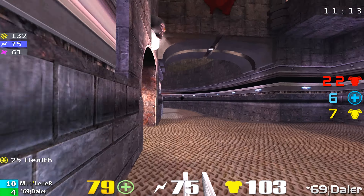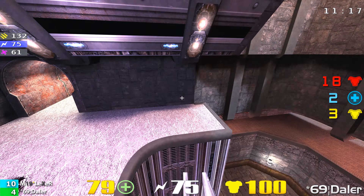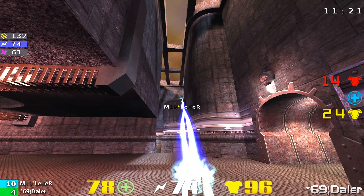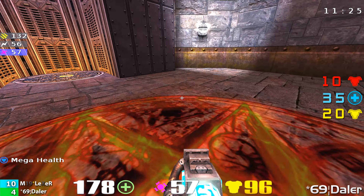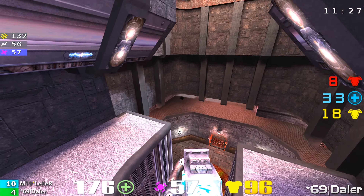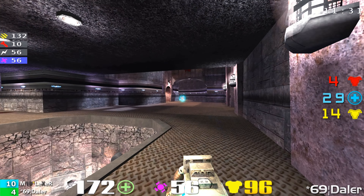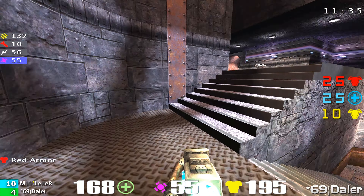Four minutes left in this game. Daylor is keeping himself in by playing smart, making the moves he needs to make and taking the shots. I still think if he would have gotten the rail a little bit earlier in the game he would have been able to capitalize. Now the fourth time that Daylor has grabbed a mega health — that's going to be a huge one. There was just a turn in the tides there. Now Daylor looks like he's got some control.